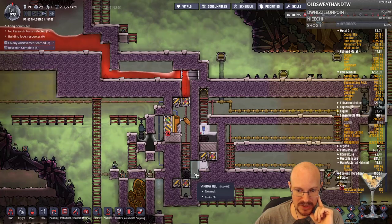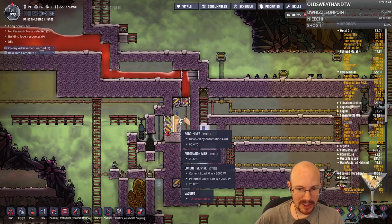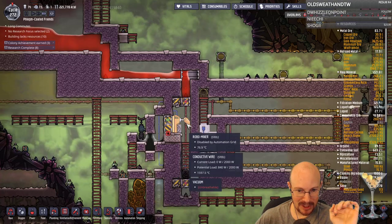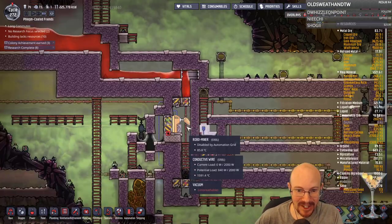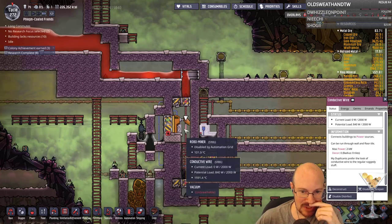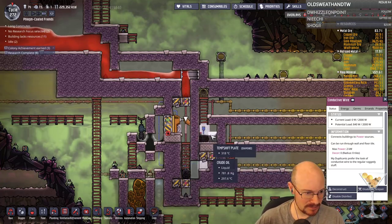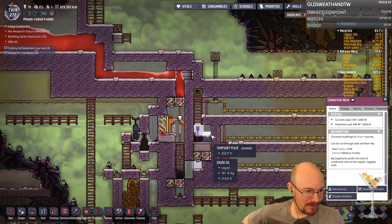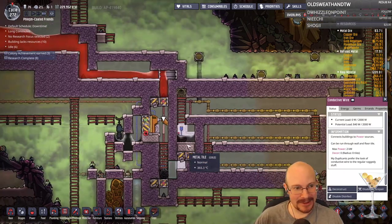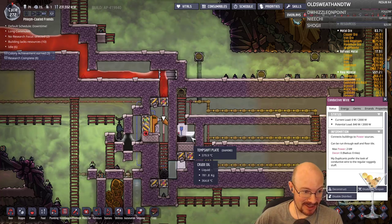That didn't let quite enough in, but this should still get enough heat to change this. Something is overheating — I'm going to guess that's the Robominer. This is a weird thing where the temperature is fluctuating between overheating and not overheating. I don't know what's causing that. I think it might be this wire got really hot and it's transferring the heat strangely between these two tiles. But it's not overheating, so we'll say it's fine for now.